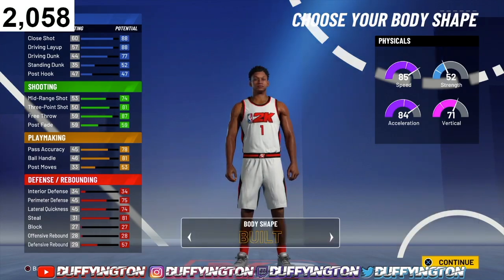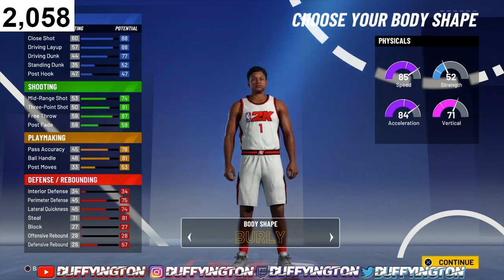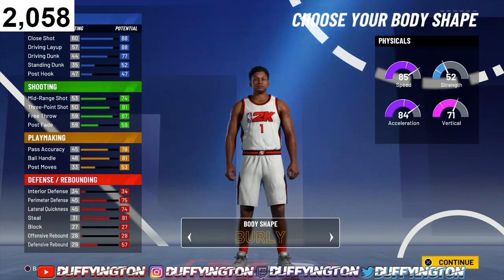For the body shape, we're rocking with Burley. 2K is an animation-based game — Burley makes your player bigger. By having a bigger MyPlayer, you play so much better, especially on defense. You get better bump animations which leads to steals and contests. On offense you get better blowbys. Rock with Burley — it's the wave.